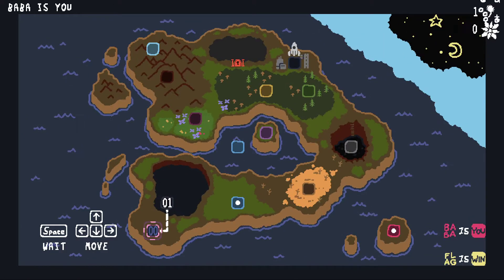So there you go, Baba is you, and this is our world map that's pretty massive. So it's space to wait, arrow keys to move, and Baba is you, flag is win. So let's go to level 1 — where do I go?